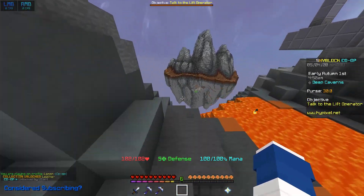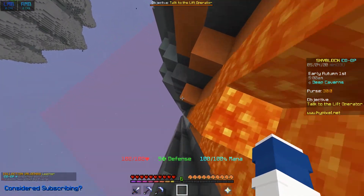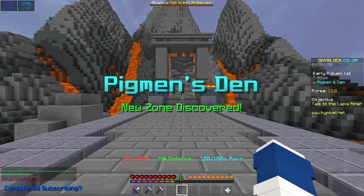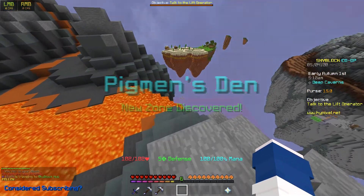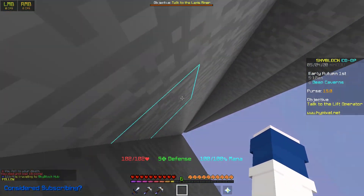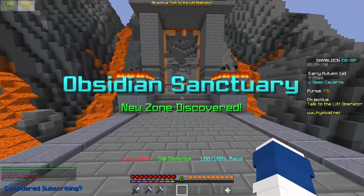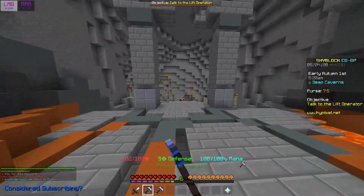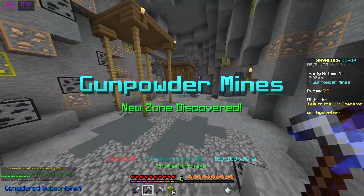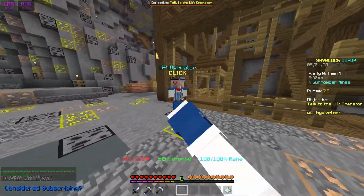If I go back to the deep caverns — which is a painfully long run — here's the access point. I'm going to fall down here. I didn't fully make it because I went on fire, but it works. I got most of the way there. I have now unlocked all of the mines, so I can literally just go to the lift operator and go down to any level I want.